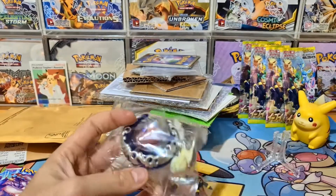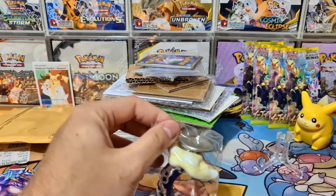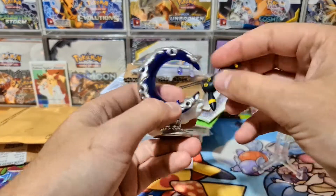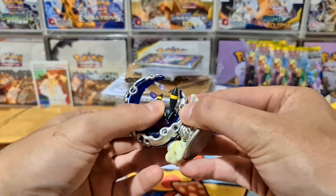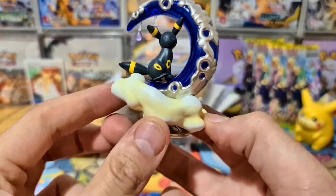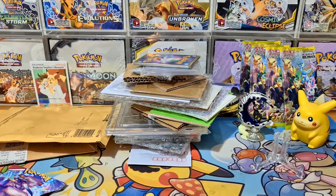We got the Umbreon! I'm going to open it up - I think Umbreon is going to be one of the more hyped ones. I might have to sell the Umbreon separately. It just looks really neat - like a cool little Umbreon figure. We might be having some of these for sale at Brighton Comic-Con, July 3rd to 4th. And it comes with a piece of candy as well - I'm going to have that later. Really cool!